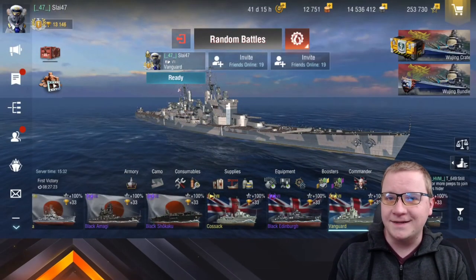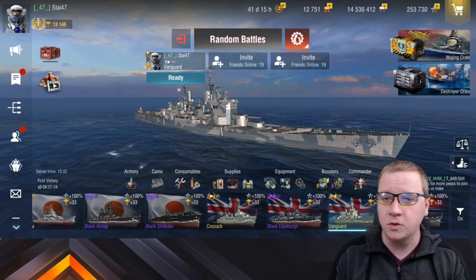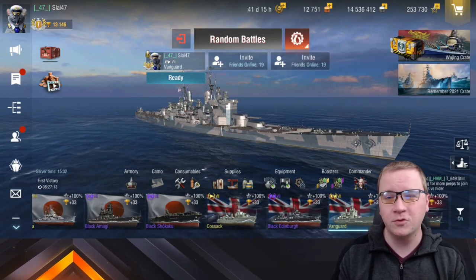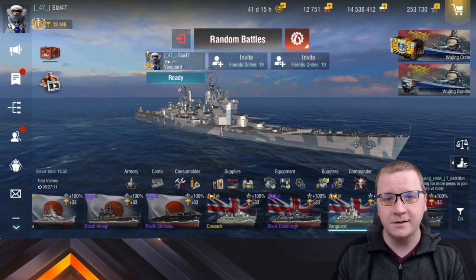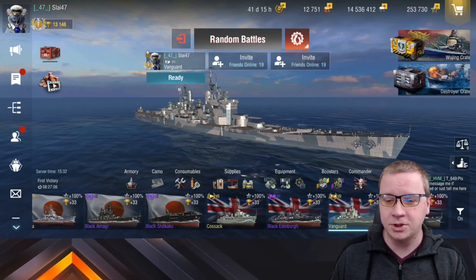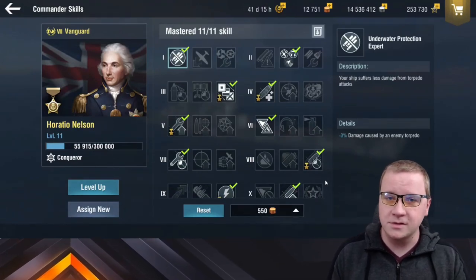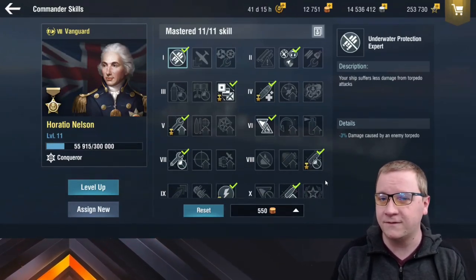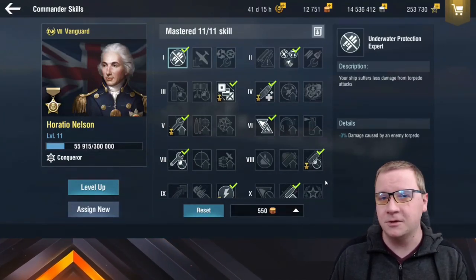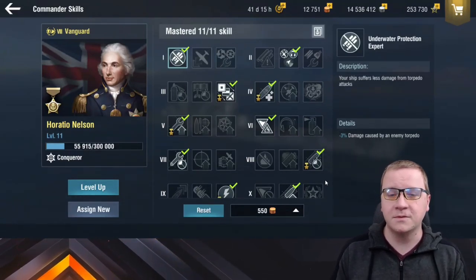First up is something probably obvious to most people who play the game, but we might have newer players joining us. To help you rank up your commander a little bit faster, premiums tend to help. How they exactly help is you are allowed to put a commander — as long as it's the same nation — on a premium ship. I have my Conqueror commander on my Vanguard; it's HMS, so I can put even my DD commander on my Vanguard if I wanted to.